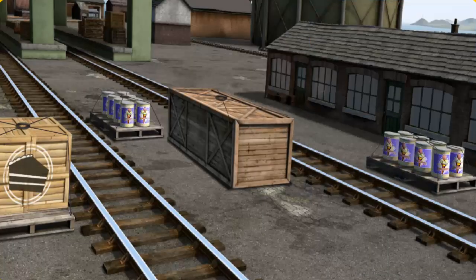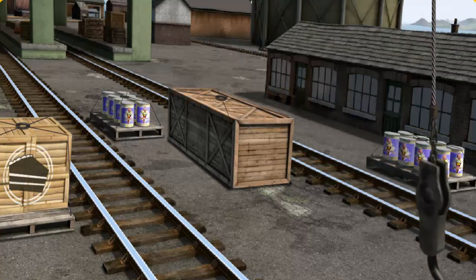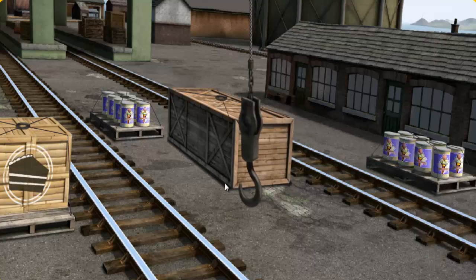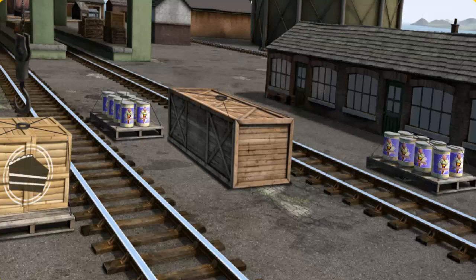James must deliver the crates of cake to the fair. Help Cranky find the crates of cake. There you go — let's lift and load.